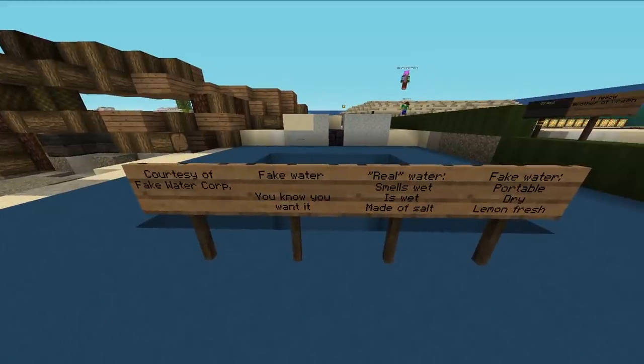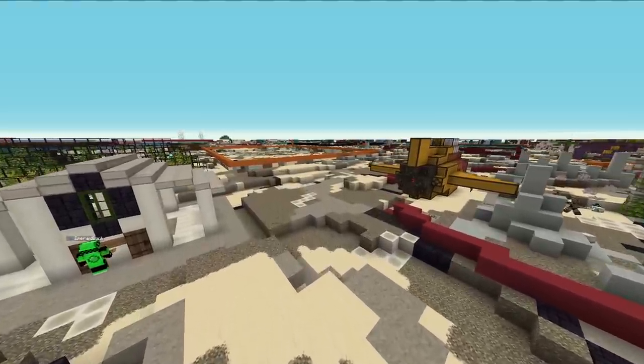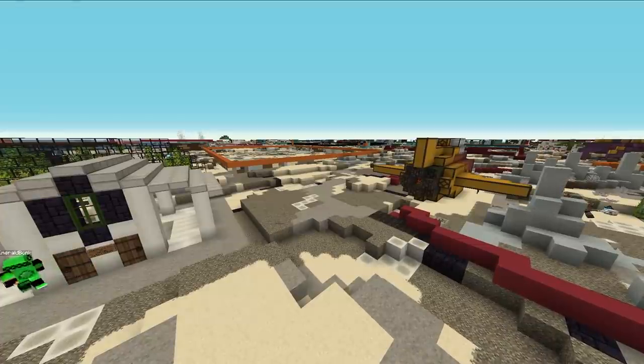Fake water — you know you want it. Real water — smells wet, is wet, made of salt. Fake water — portable, dry, lemony fresh. It's just a hole. Science is going to need to help me here — I don't know if this is true, right?